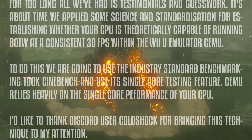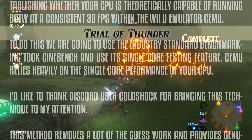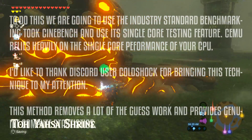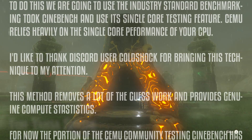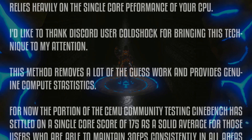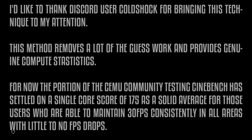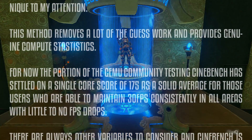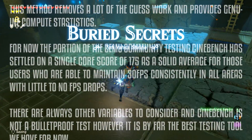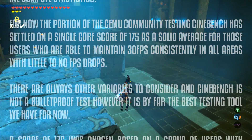I'd like to thank Discord user Cold Shock for bringing this technique to my attention. This method removes a lot of the guesswork and provides genuine compute statistics. The portion of the Cemu community testing Cinebench has settled on a single core score of 175 as a solid average for users who are able to maintain 30 fps consistently in all areas with little to no fps drops. There are always other variables to consider and Cinebench is not a bulletproof test, however it is by far the best testing tool we have for now.